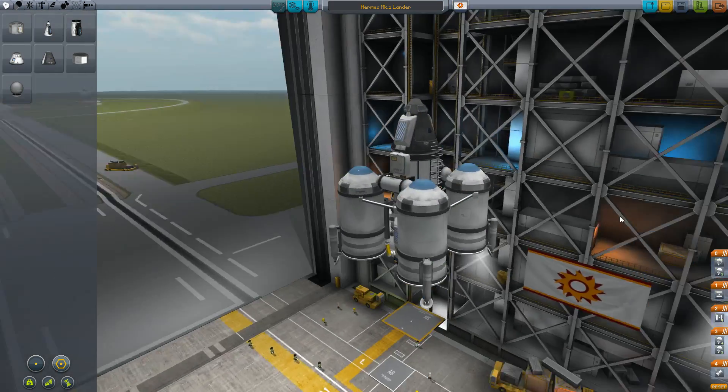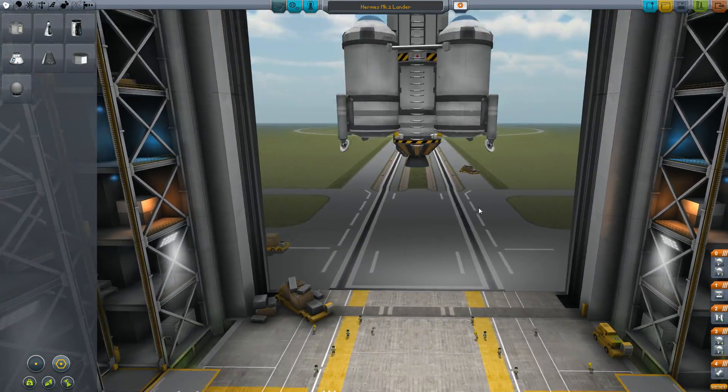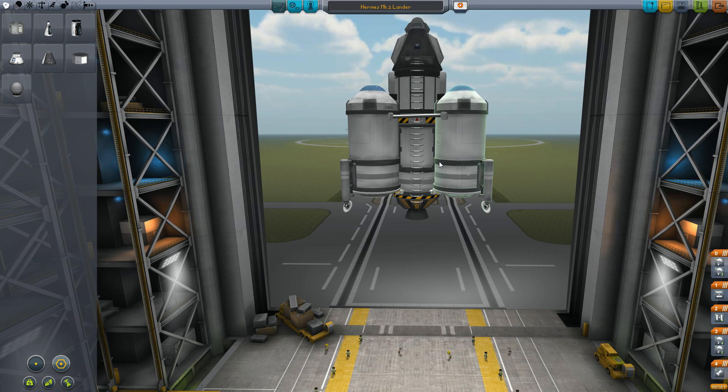Alright, here it is. This is basically the lander that's going to land on the planet of DUNA. And when it takes back off, these are going to fall off, obviously, if they're drained of fuel. If not, they'll just stay on for the ride and drain later on.